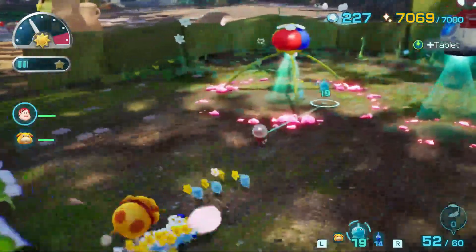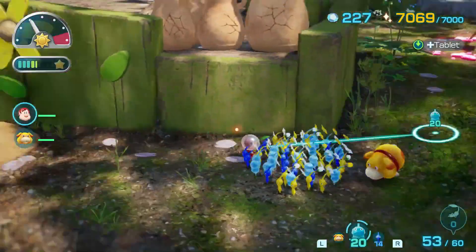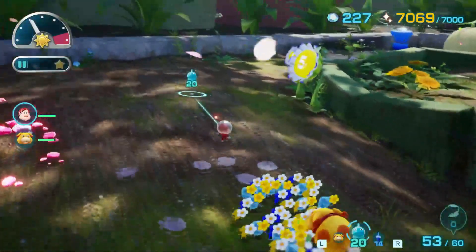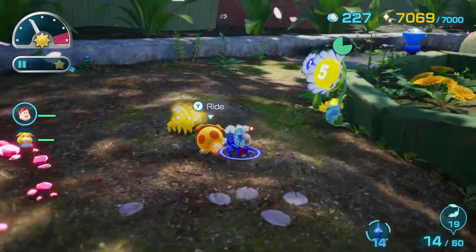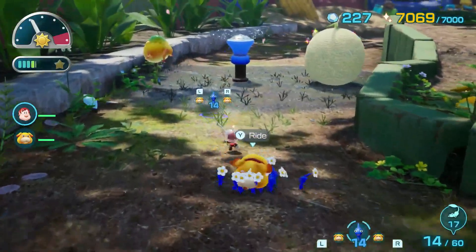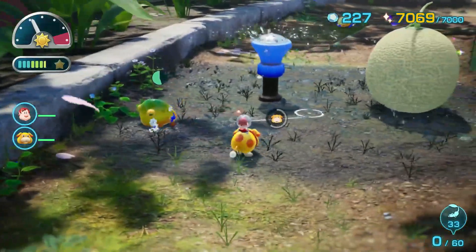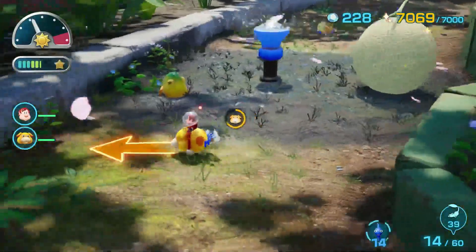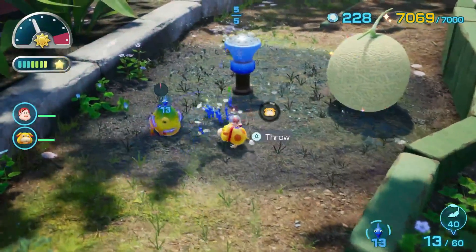We need just blues to take care of that. Before we do, we can't actually get up there. Where's Pikmin? Oh right, they're over that way. Disband these — I'm gonna grab Oatchi though. Actually, you know what? We'll do this, because Oatchi can go underwater just fine. Come on, one more ram will do it — actually, you can just throw Pikmin.